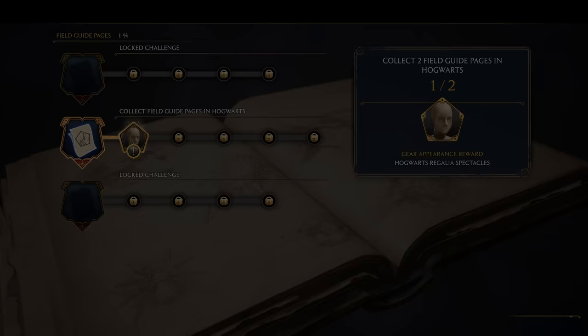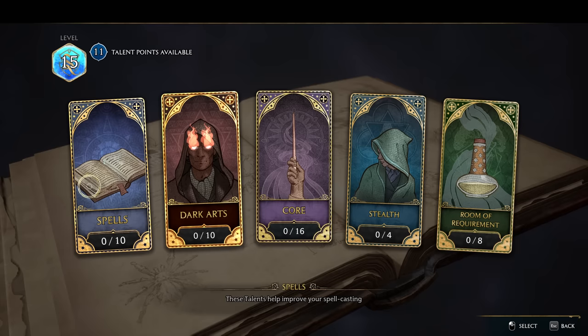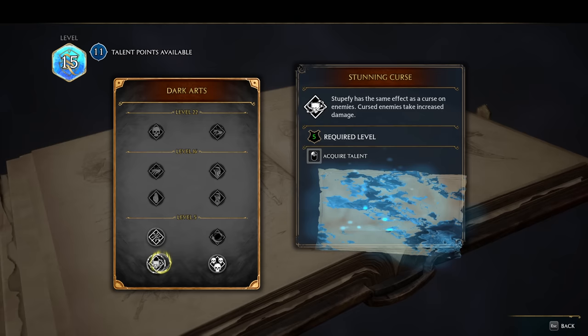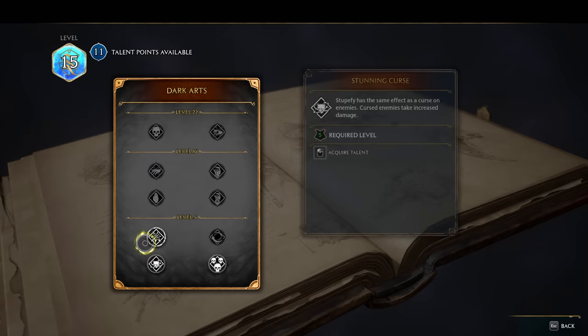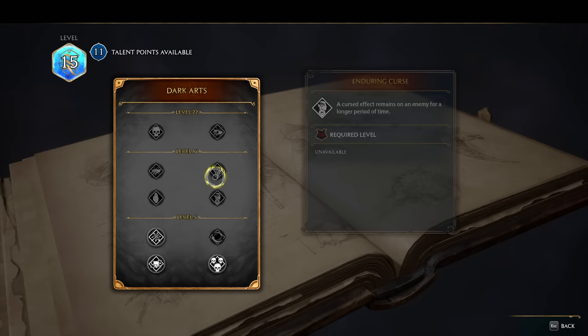You'll likely want to advance the story to the point at which you unlock talents, available starting at level five. Talents are huge buffs to your spells. Starting at level five, you'll get a talent point every level thereafter, and you can spend these on various augments to various abilities. You can pursue the dark arts, which allows you to curse enemies dealing extra damage and turn regular spells into AOEs. You can also focus on stealth, which allows you to be ridiculously overpowered, especially in the open world.